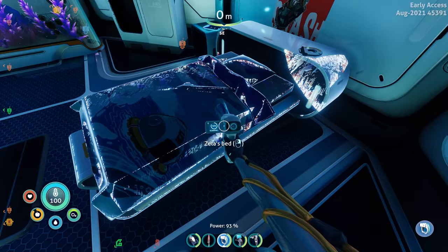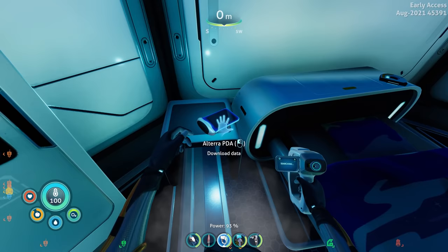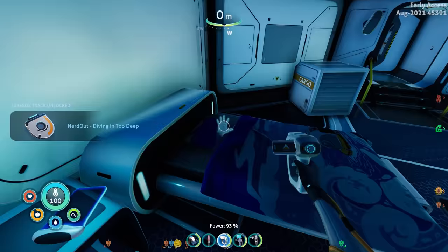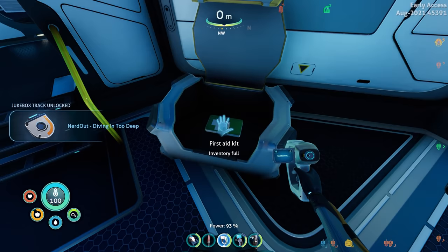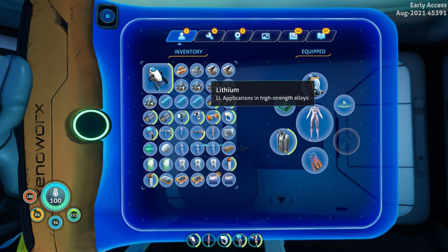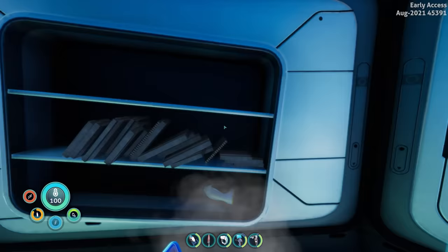I'll scan Zeta's bed. What's this — oh, it's a little escape pod in the water, interesting. What is this? Hover ball? There are like hoverboards, and they're playing some sort of sport with hoverboards. Oh man, there's a song for the jukebox — 'Nerd Out, Diving In Too Deep.' I think Nerd Out is a YouTuber who makes songs for games like ARK and Subnautica.